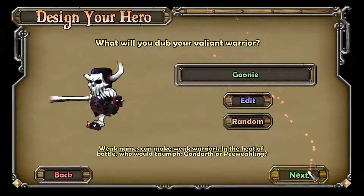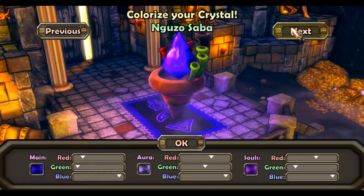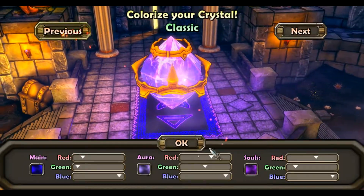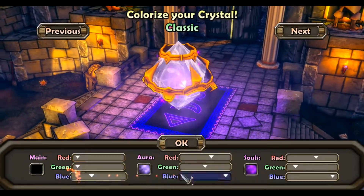My name's going to be Goody. I have every crystal somehow — I couldn't tell you how. But all right, let's go with the regular default crystal. All black.